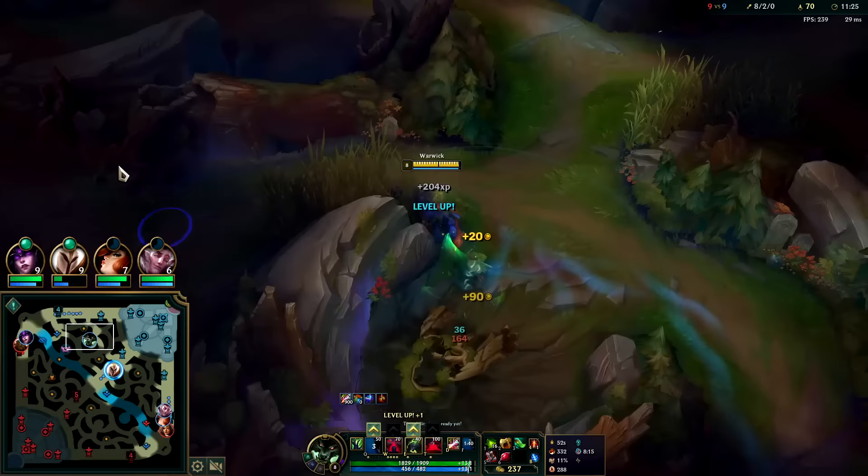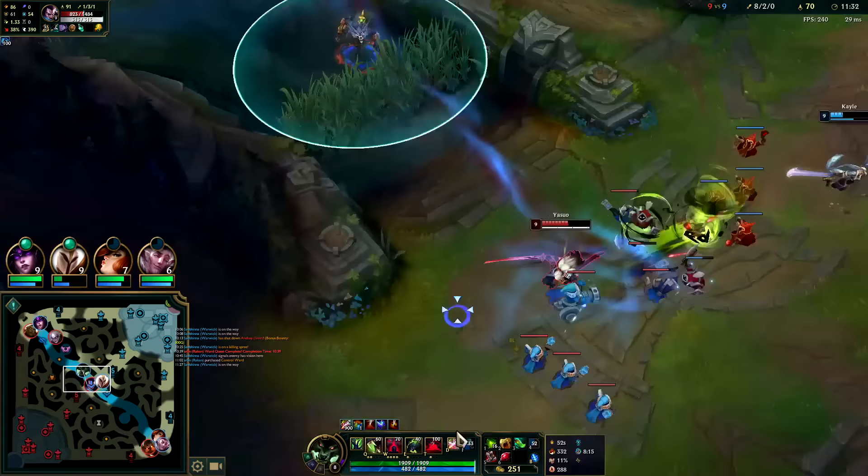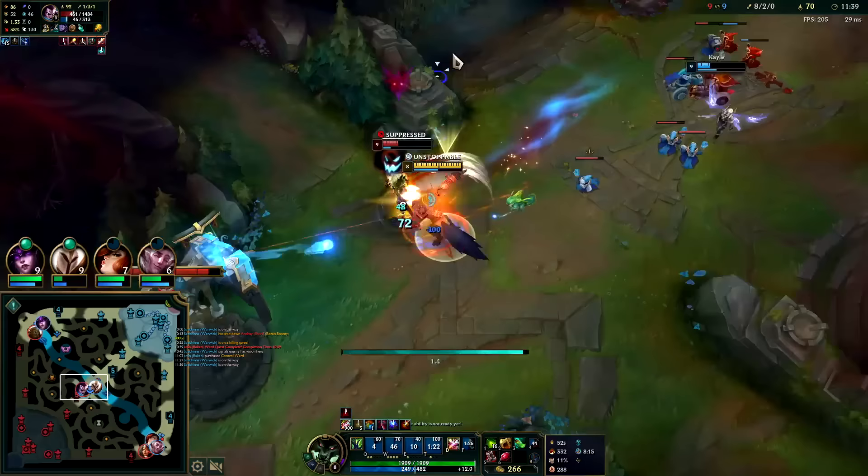Allow is at full health but also not full health - I have blood scent on him. I'll use my W active since I lost the blood scent. Auto, Q, and R. Down he goes.